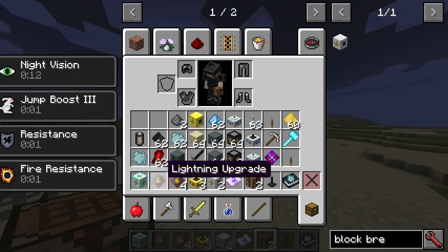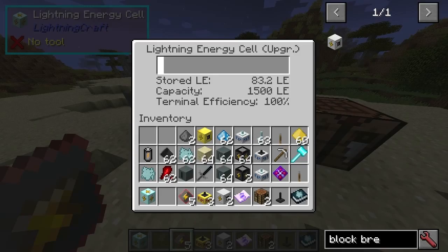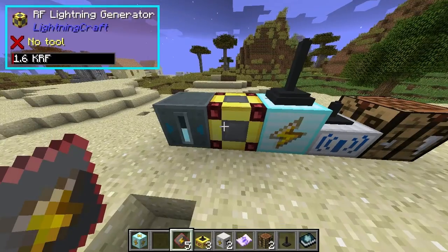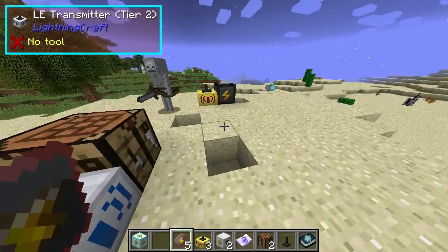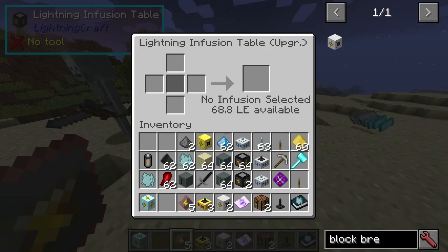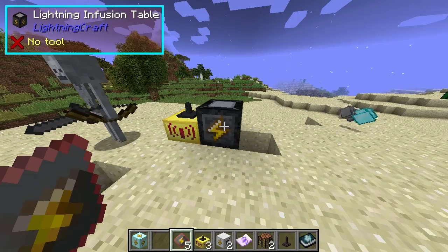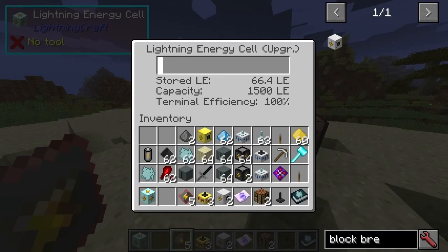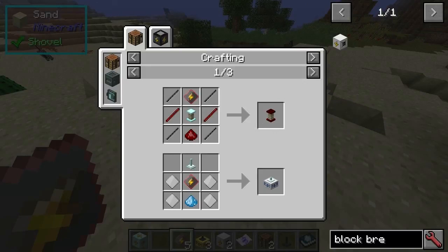The upgrades — so yeah, they do stuff like when I put it on the lightning cell, the capacity went up to 1500. The upgrades do upgrade various things on the individual machines.